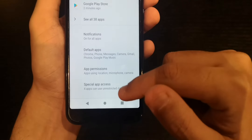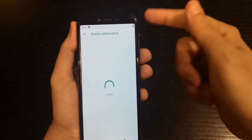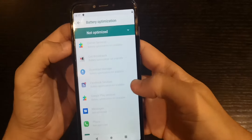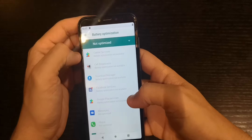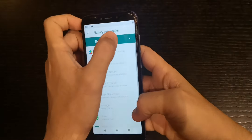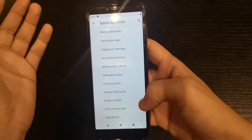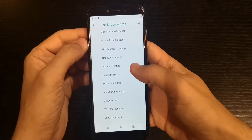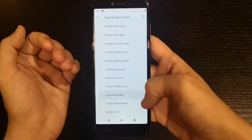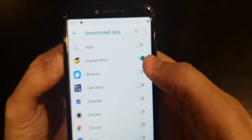Special App Access includes options like battery optimization — apps listed there are not optimized for battery saving. This dashboard lets you customize everything per app. Under unrestricted data you can configure data access per app. By the way, Asphalt Nitro comes pre-installed, which is great news — we can test the GPU later on.